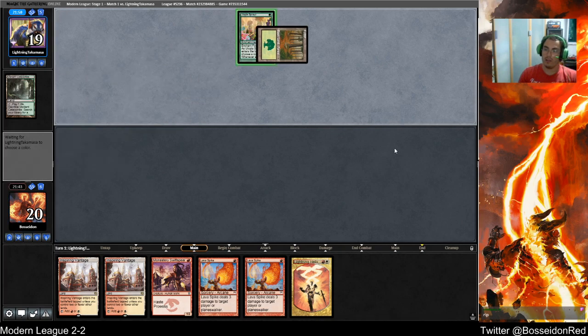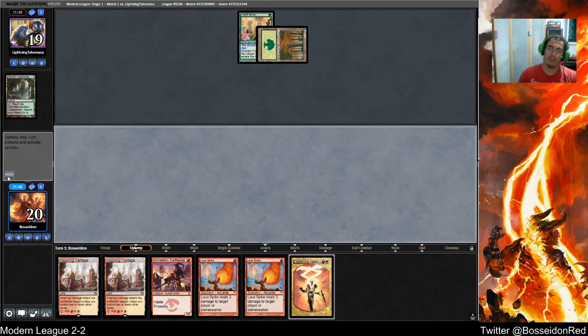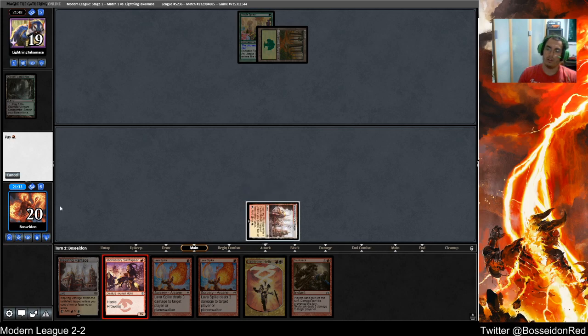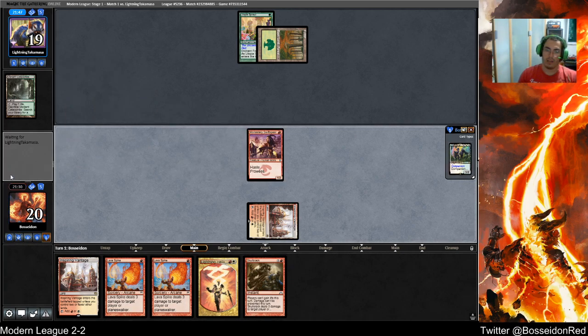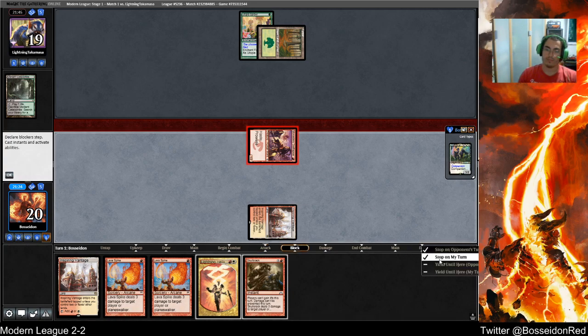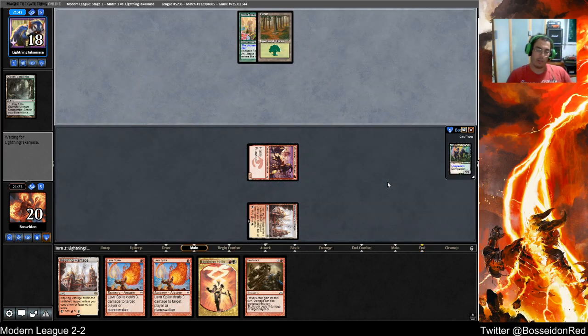Although Blue-White can just play Rest in Peace and take care of a lot of problems there. Skull Crack is very good. But if Blue-White plays Rest in Peace, they lose their Snapcaster value, which is one of their angles to win that matchup. I kind of think Blue-White needs a slight rebuild — maybe Miracles is where it's at right now, because Miracles got a lot of tools. Counterbalance Miracles, because Omen of the Sea is really strong there.